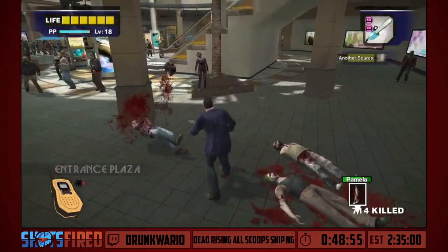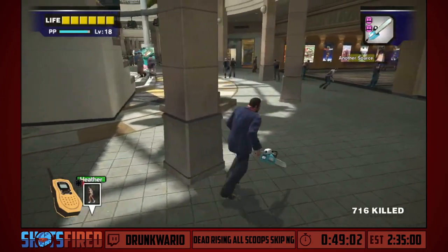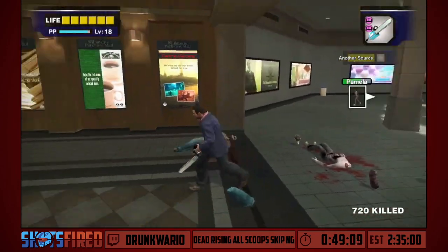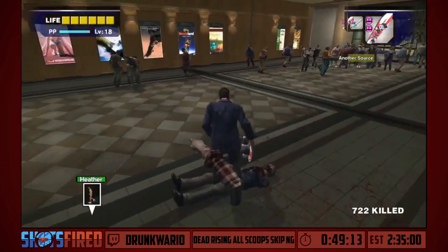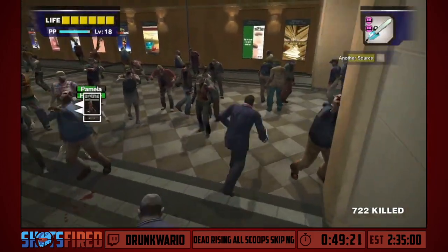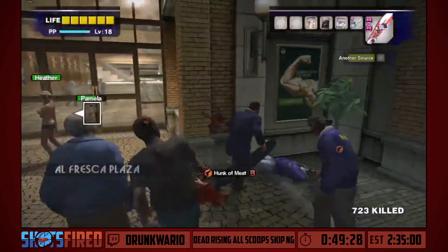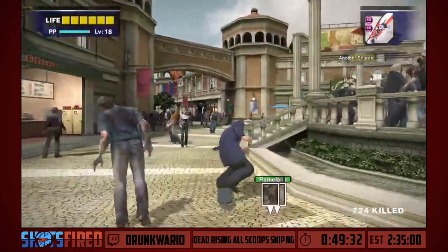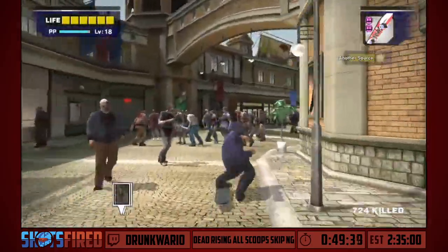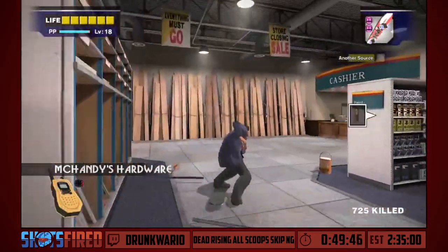There can only be eight survivors in the mall at one time that you can recruit into your party. If the game is scheduled to start another side mission that would bring the total survivors over the eight limit, that mission won't start until enough survivors are either rescued or dead. For some reason, Heather and Pamela are an exception to the rule — they don't spawn in until either Tanya or Ross are rescued or dead specifically, which is annoying because this makes this segment a bit longer than it should be.